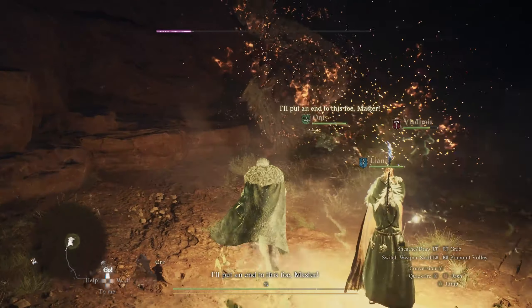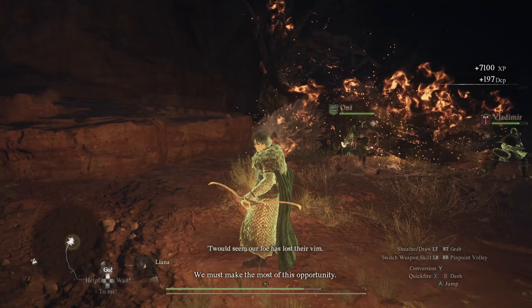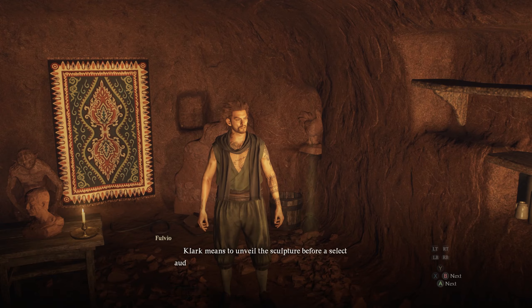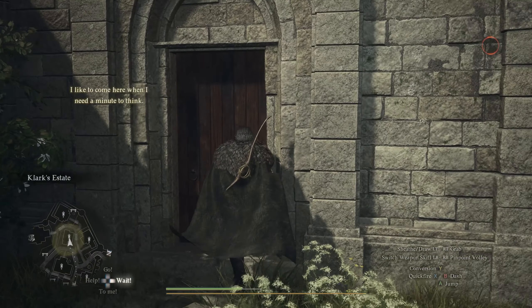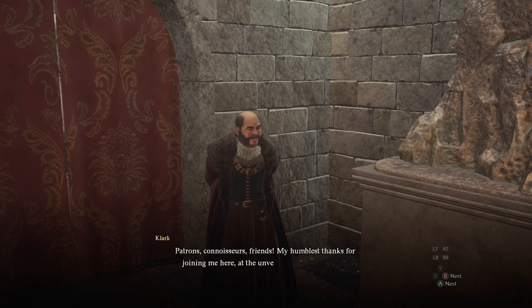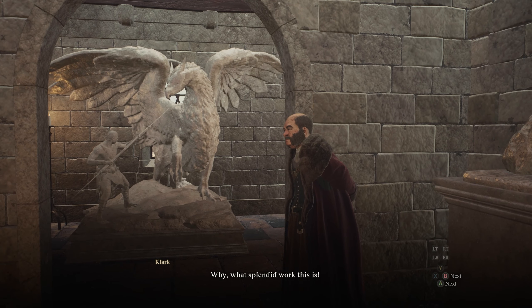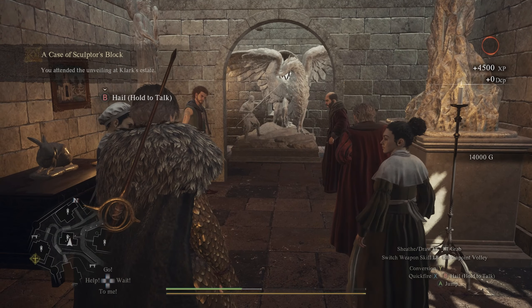You'll then want to see Fulvio in Bakbatal where he'll tell you to meet him in Vernworth for the reveal of his sculpture. This is when you can head to Clark's estate, which is where the quest began, go up to the second floor, and witness the reveal of Fulvio's masterpiece. If everything went according to plan, when the sculpture is revealed you'll get an applause and receive praise from Clark, in addition to 4,500 XP and 14,000 gold.